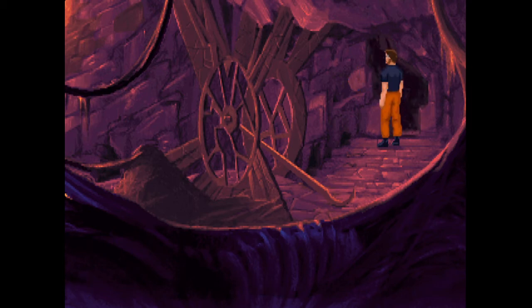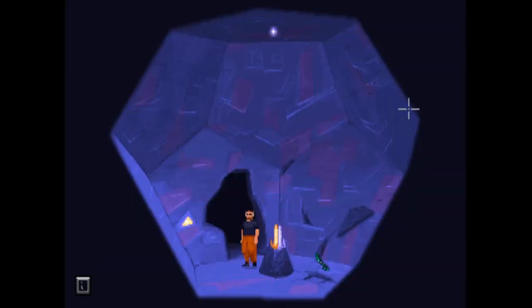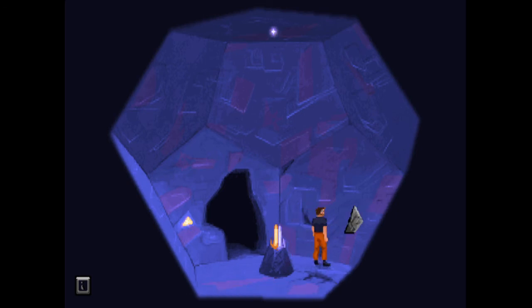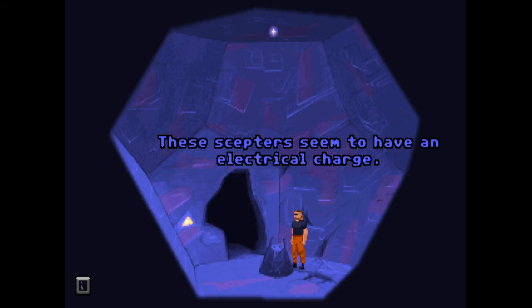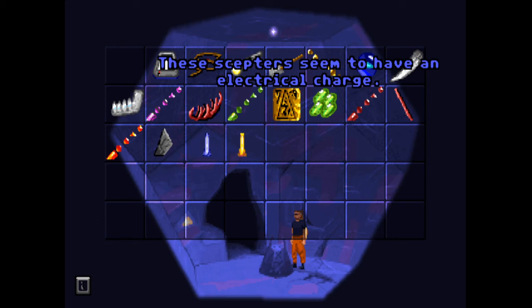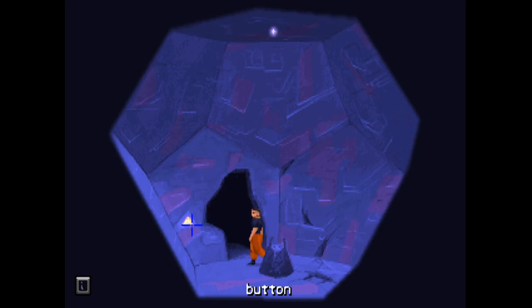In we go — I wonder what's in here. There's a faint light, there's a button, twin scepters, a green rod, and is that another plate? Another one of these engraved sticks? It's a plate — we've got one more. There's a crack where I can see outside. What are these scepters? The scepter seems to have an electrical charge. We have a silver one and a gold one.